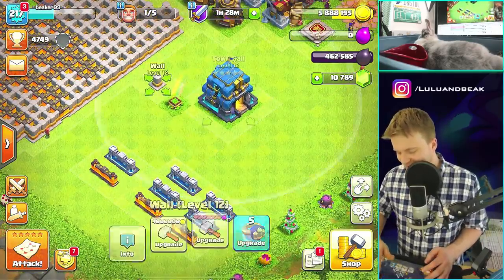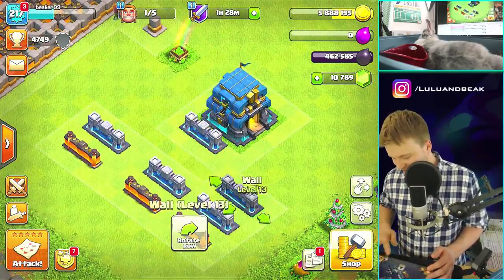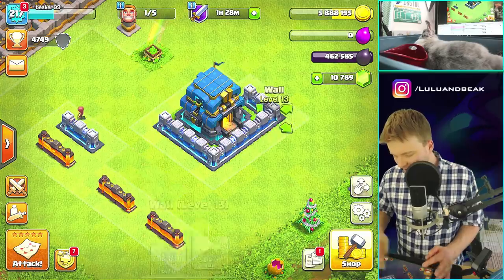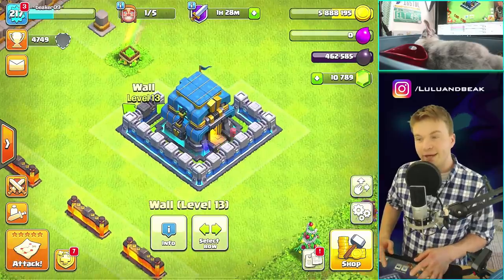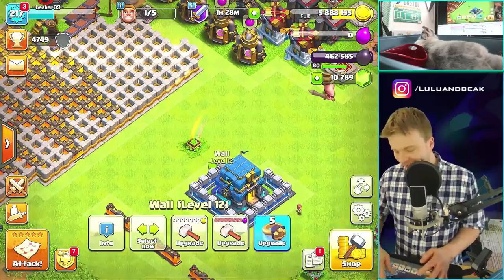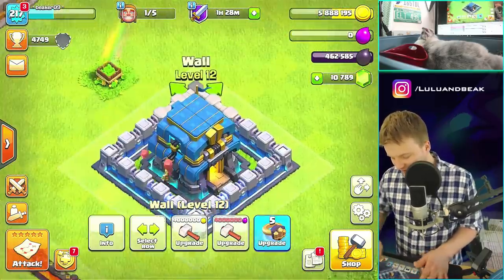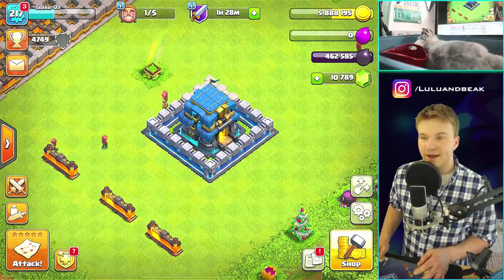Now I can do cool stuff — like surround my town hall with them. Let me see if I can do that. It's deceiving, the town hall is a lot bigger than it looks. I can't even surround my town hall, I'm such a scrub. It pretty much looks surrounded almost. I'll do this for the thumbnail and just pretend they're all level 13.